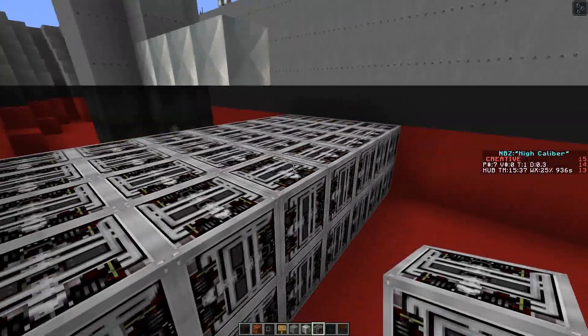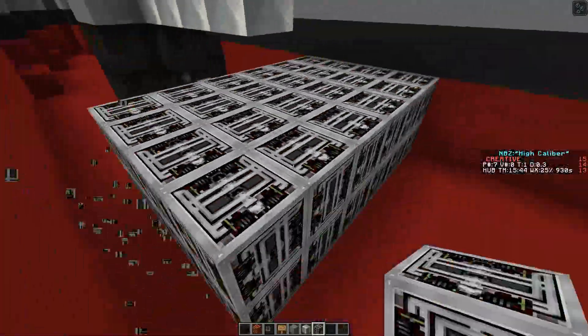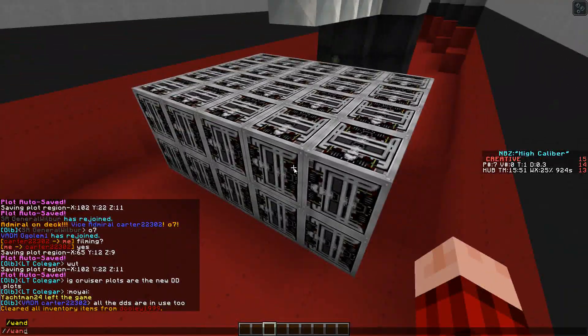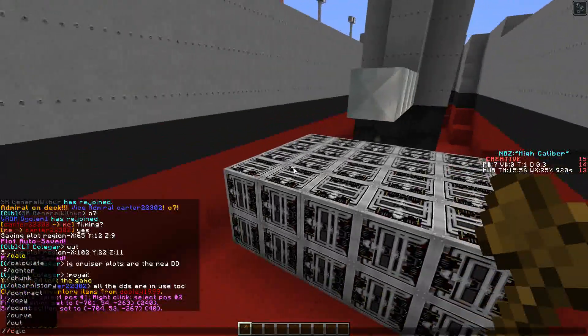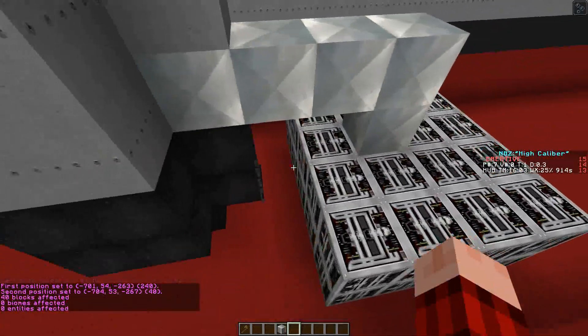28 times 2 is 56. We're going to have to cut this down a bit because we don't want 56 — we want 40 because of that 1 to 20 ratio. Now we have our 40-block steam engine, so let's go ahead and attach her.